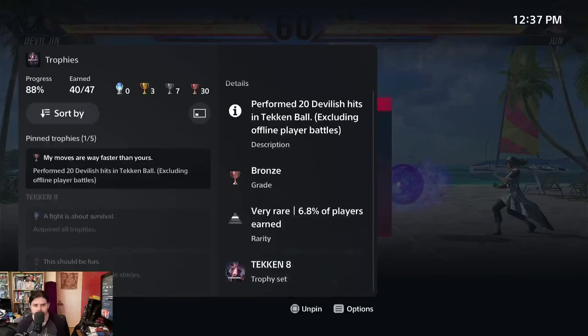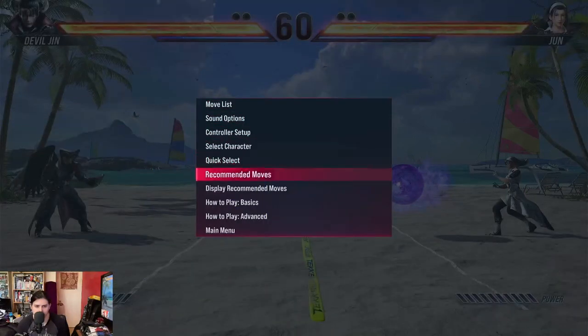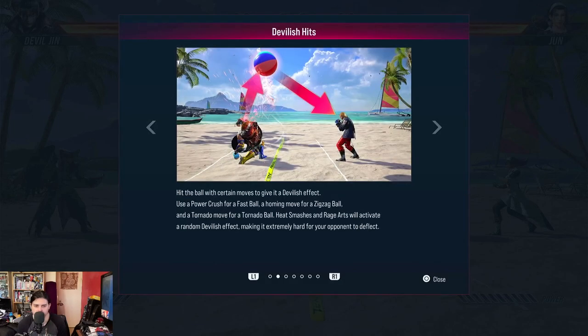That doesn't exactly make things quite clear — 20 devilish hits. Play advanced. Attack ball conditions: landing a low, mid or high attack on a ball turns it into an attack ball. However, weak, high or low attacks will not result in an attack ball. Also, hitting the ball with an unblockable attack while the power gauge has no charge will not inflict damage on the opponent. Hit the ball with certain moves to give it a devilish effect: use a power crush for a fast ball, a homing move for a zig-zag ball, and a tornado move for a tornado ball. Heat smashes and rage arts will activate a random devilish effect.